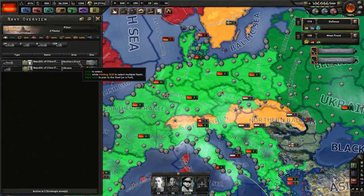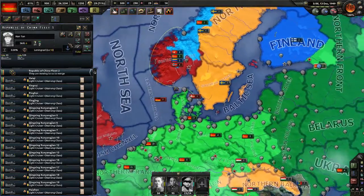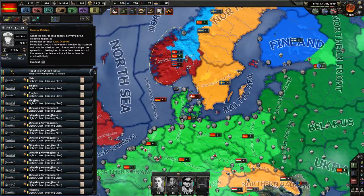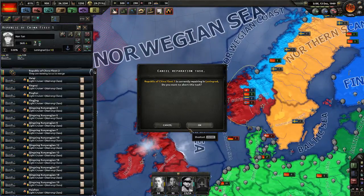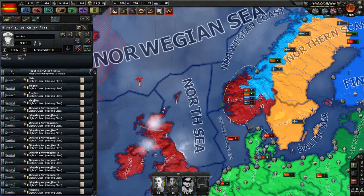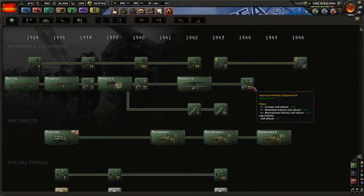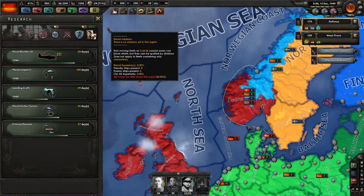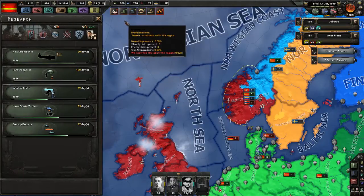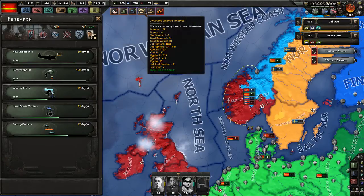The fleet has arrived, which means I can give them their orders. We'll do convoy raiding I guess. I do need to wait until they're done. We could get into paratroopers since we can randomly choose whatever we're going to do. Landing craft is coming along, that's good.